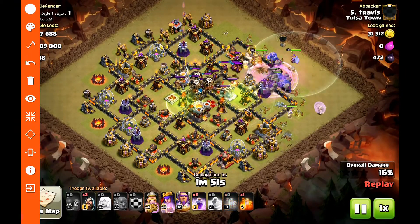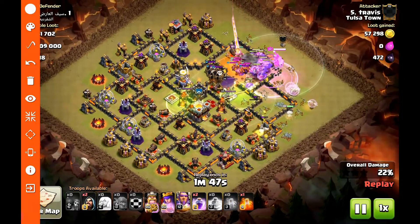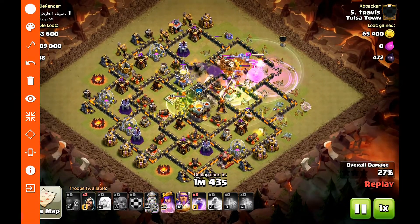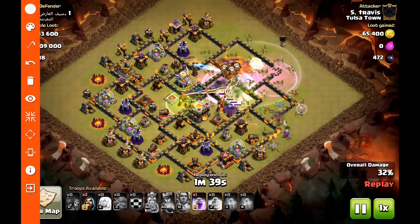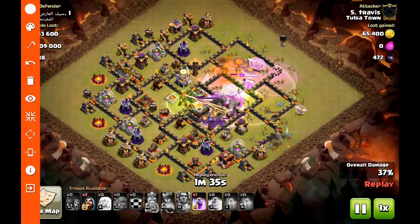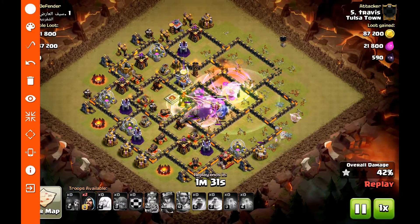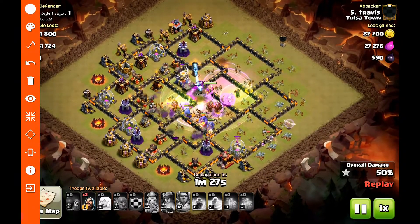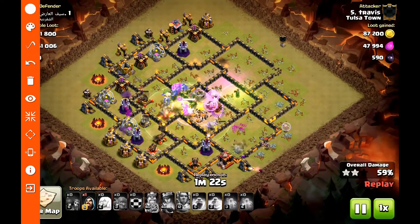Always bring two poisons just for the Clan Castle troops. As you can see those are minions — they're on the Barbarian King and he's almost dead. I'm going to rage up where needed. I didn't bring a freeze on this one. I actually recommend three rages if the inferno towers are close enough that when you pop the Warden's ability you can almost get both of them. As you can see, both infernos are already down and they haven't been invincible for very long.